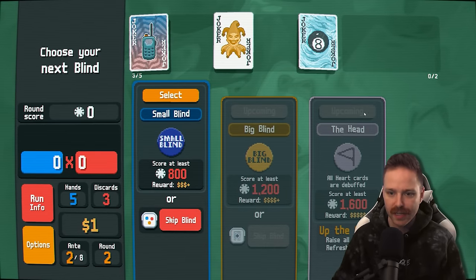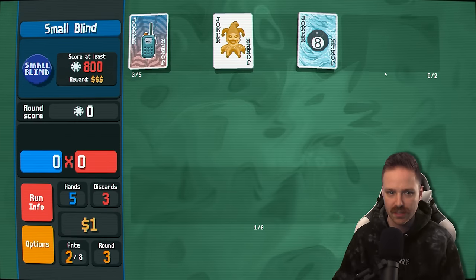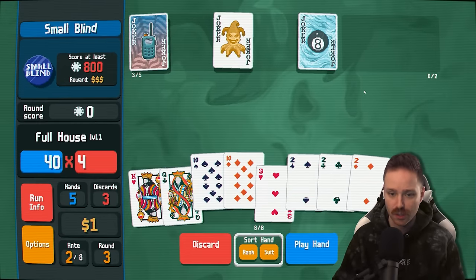You call this entire set an ante. So we're ante two out of eight. Let's get it — tens and fours please, or eights I guess at this point. That's looking pretty good so far. That's a full house — two's full of ten. Can we one and done this?